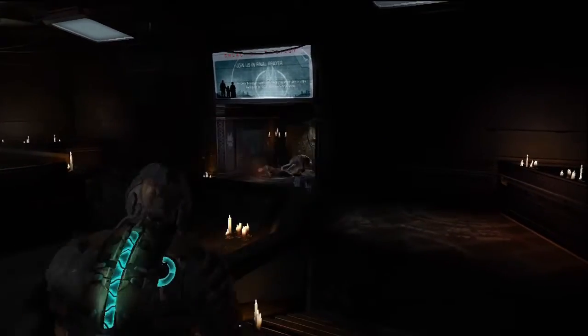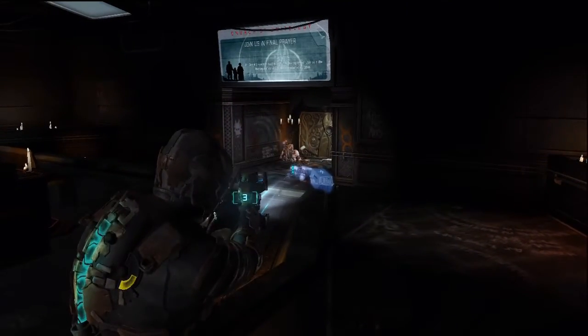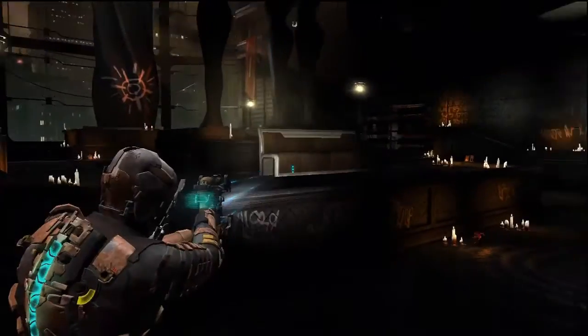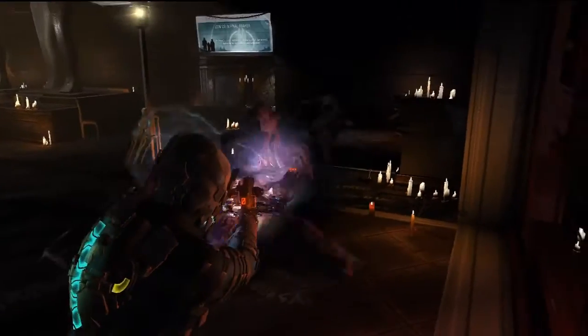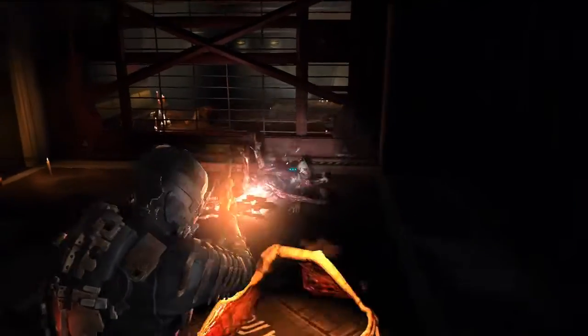I take on the necromorphs normally, but one of these bats sneaks up on me and fucks me up. There's your spitter - when you kill him, a second spitter spawns. Just be careful because enemies are going to spawn behind you. A bat shows up, I stasis him, and this bat gets me when I'm reloading. If I'd have reloaded quicker, I could have stopped it. But when they grab you, they will take all your life - it's bullshit. Luckily, the grab move kills the bats, so he's out and I can finish off his friend. That was way too close.